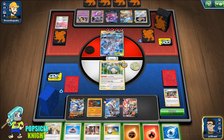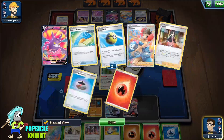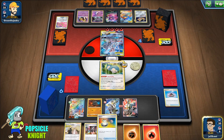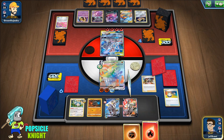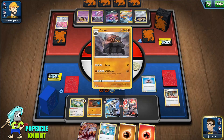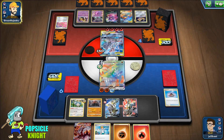Let me put that on the bench. I'm gonna use Evolution Incense to get Coalossal, put that there. Since we have Memory Capsule — let me just evolve this, put this here, switch into that, Marnie, get an Evolution Incense, get a Carkol, and use Gale Thrust. Because we switched into the active, we were able to deal 150 damage. Once we use Gale Thrust that will knock out this Mewtwo and Mew tag team and we don't have to worry about weakness.